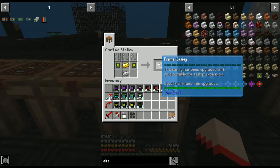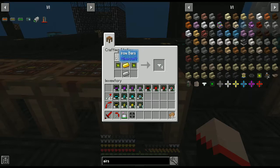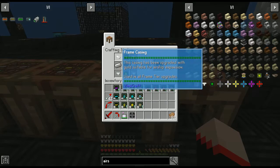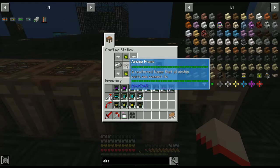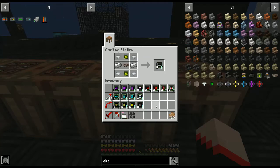For the frame upgrade, first we need frame casings: three iron bars at the top, two logic chips on either side, a gold ingot, and an iron ingot. You'll need one of these for each level - you can upgrade up to level five. Then take four frame casings in the corners, logic chips on the top and bottom, iron ingots on either side, and the airship frame right in the middle. That gives us the frame upgrade tier one.